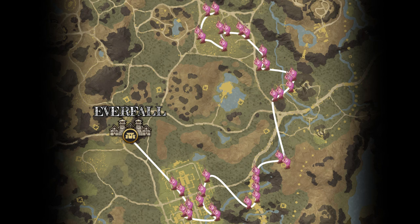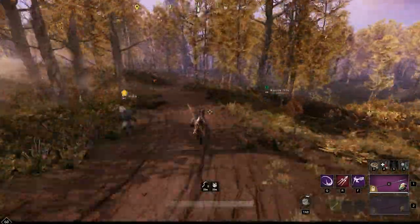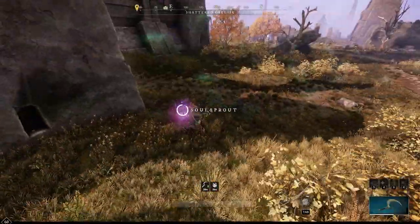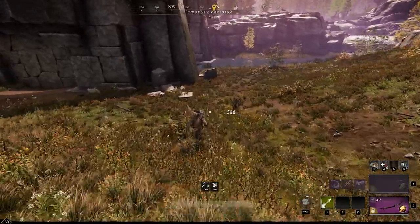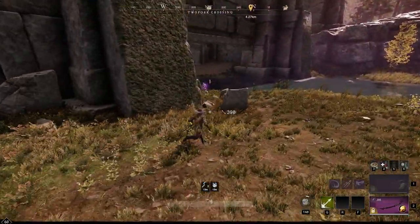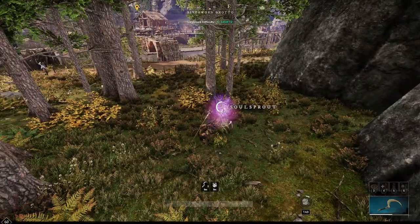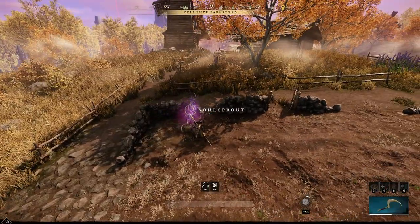Finally, if you need a bucket load of Soulsprout, Everfall is the place to go. From the settlement you can run southeast down towards the shattered obelisk — all around these ruins there are tons of Soulsprouts. Then you can head east where there's a ruined bridge, which also has lots of Soulsprout all around it. The Pirate Cove in the northeast has a fair bit of Soulsprout, and the farm up in the north has a lot as well.